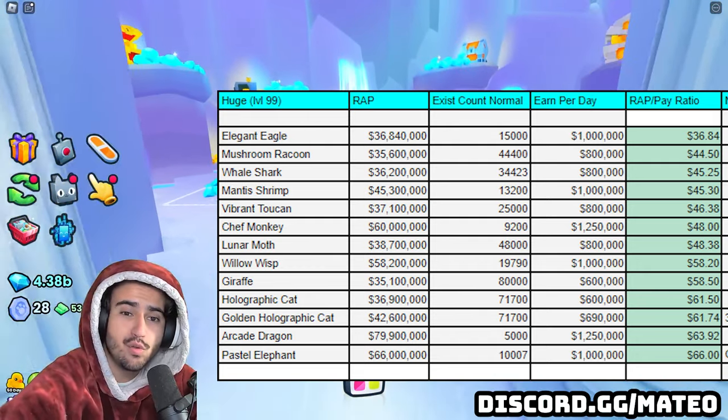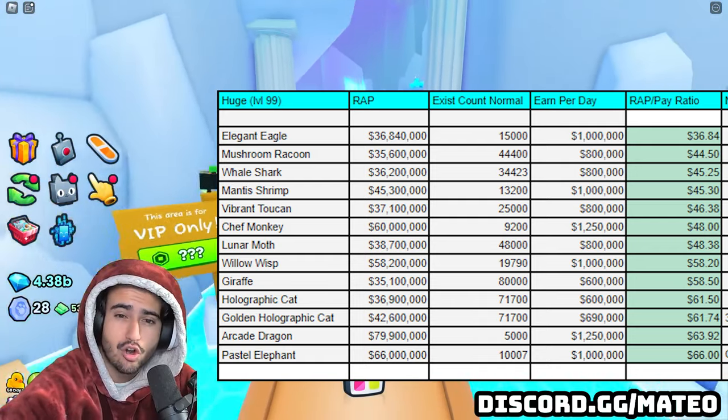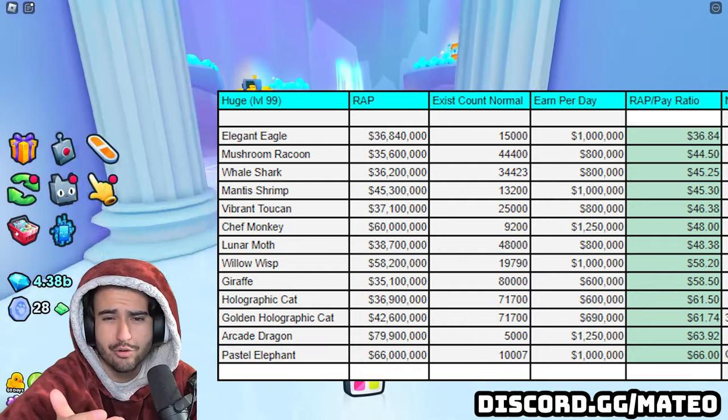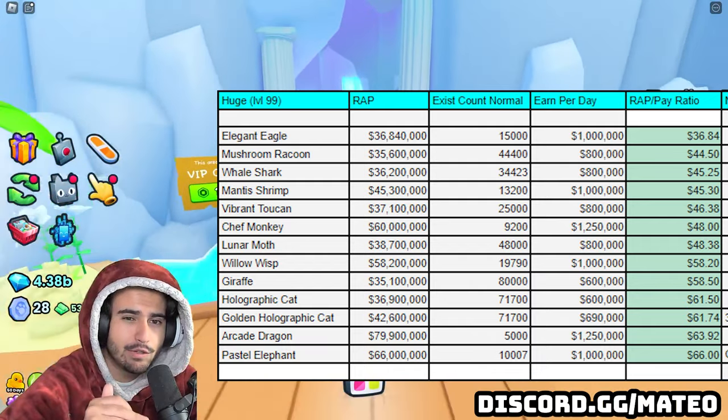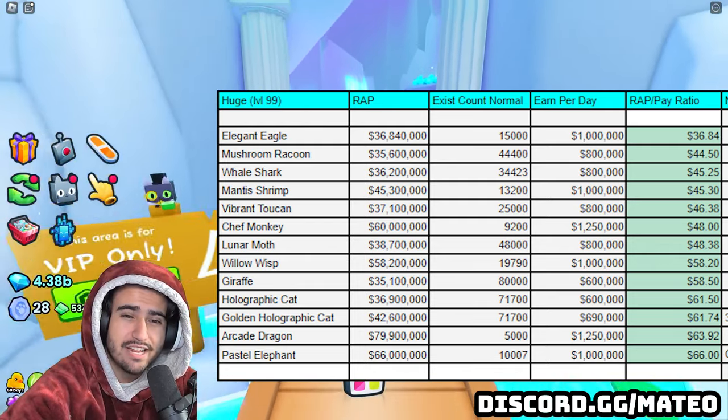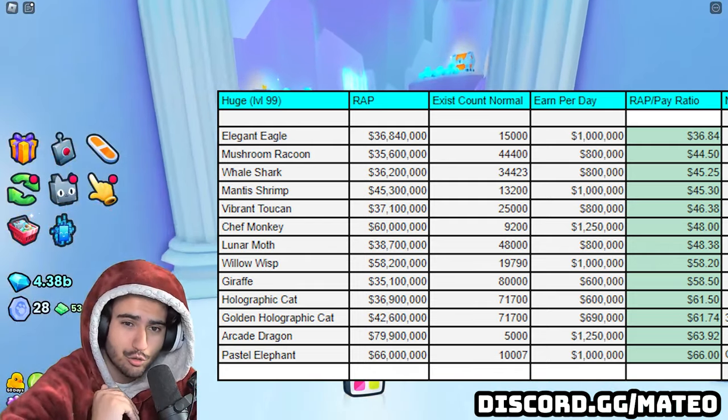Now in terms of value, the huge mushroom raccoon and the huge whale shark are pretty even. If you don't want to go with the elegant eagle, I would definitely go with the whale shark because there are a lot less of those being opened every single day compared to the huge mushroom raccoon.